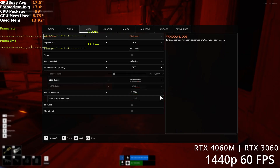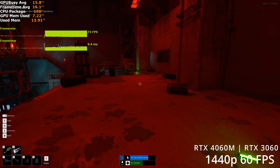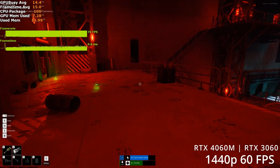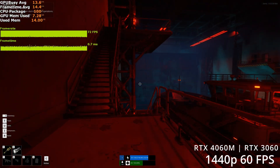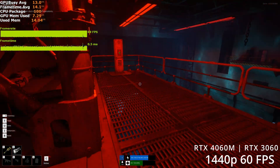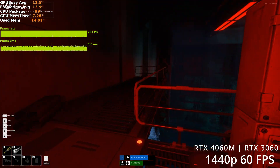Frame generation is certainly an option on the 4060, but it doesn't really help much because we're significantly CPU limited here. You only go from 60 to 75 or 78 FPS. I don't think that's worth the induced input lag, so I recommend disabling frame generation at 1440p on the 4060 mobile.